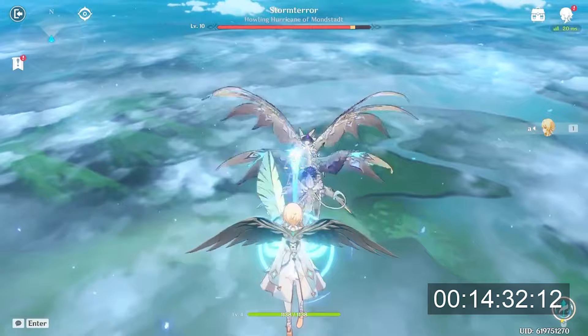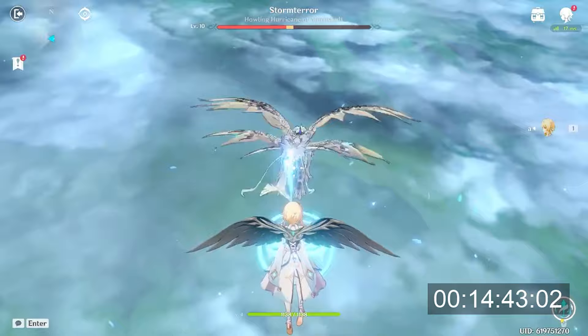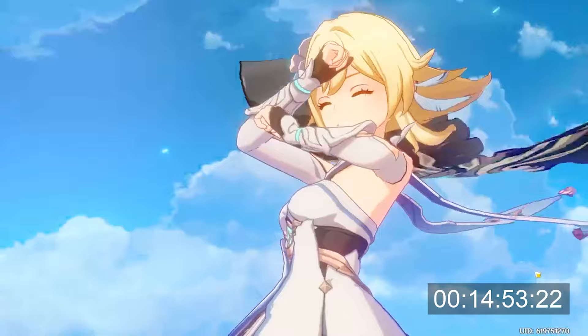When you're killing Dvalin, I want to quickly point out that there is a glitch that can happen if you perform a jump attack, which is space left click on PC. This might end up getting you stuck in the air and you'll have to restart the game, resulting in less time actually rerolling, so try to only use your mouse during the fight.